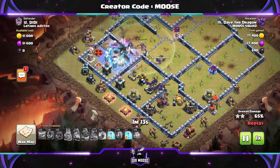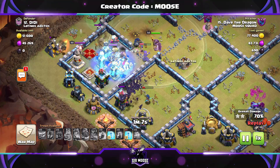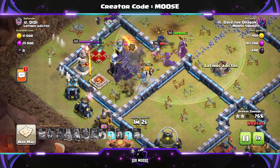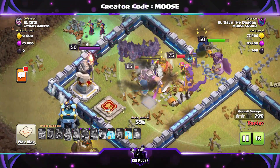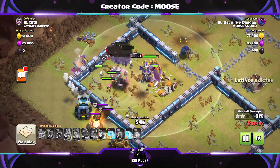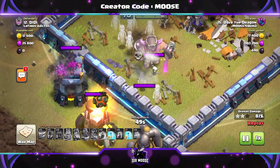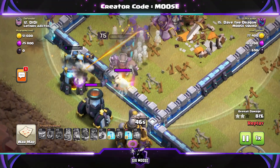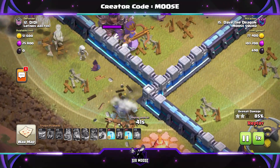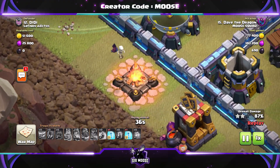We're sending the bats in now. The town hall is under attack, and we're using freeze spells on the town hall area. But the bats have hit a tornado trap — that's not what you want to see. They've just disintegrated. The bats were there and now they're gone, just like that. But wait — there's one bat: Billy the bat. He has survived, and he is taking out those defenses with one skeleton by his side — Barry the skeleton.